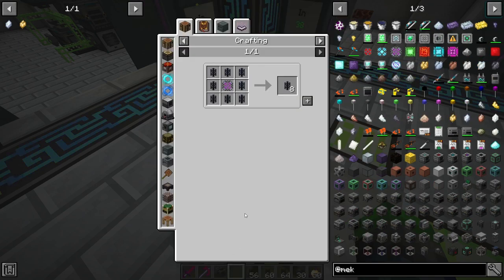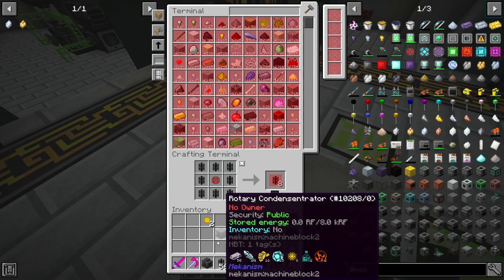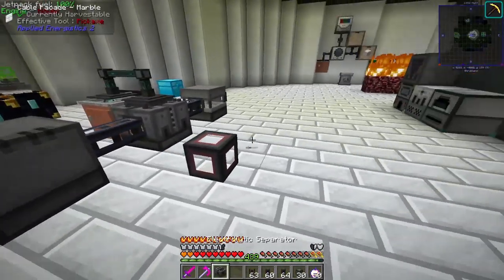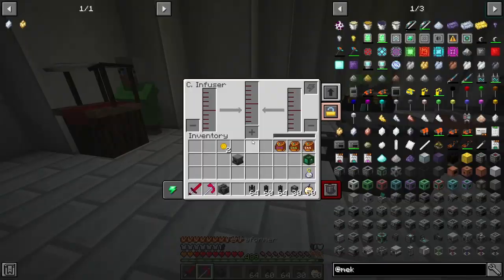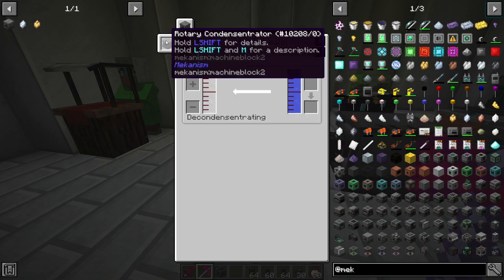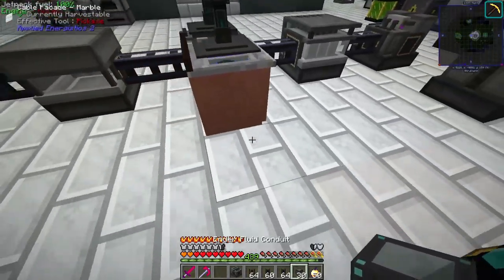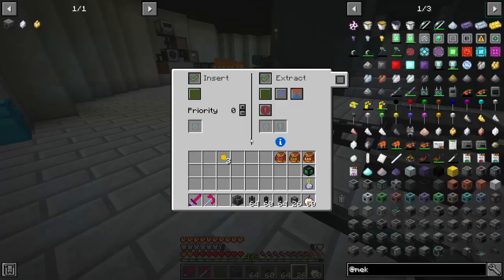Maybe the problem is I used the wrong pipe. Let's check the recipe — make a few more of these. Still seems like it's the wrong connection for fluids. We'll have to figure this out. Okay, now we need water vapor, which is just from a Rotary Condensentrator. We got it!